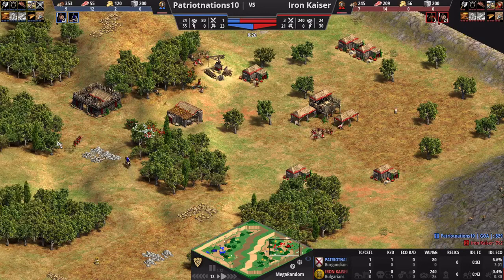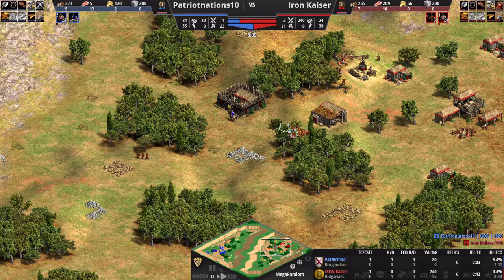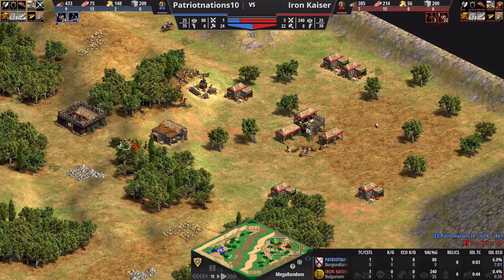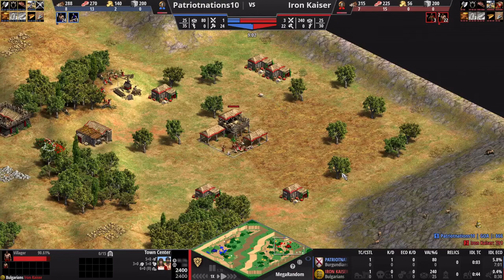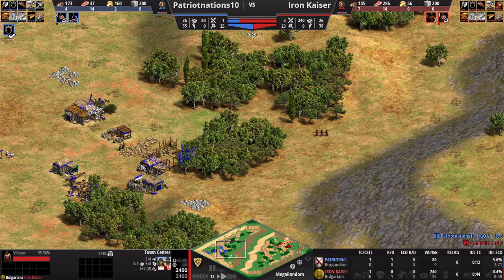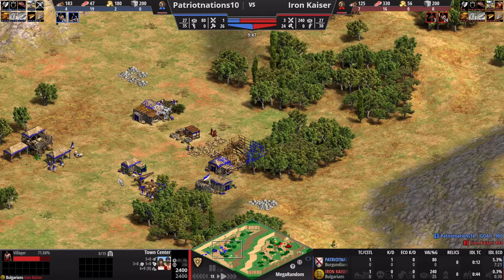I've talked a lot about the Bulgarians — let me take a look at the game state. My opponent Patriot Nations 10 is playing as the Burgundians and is up a villager on me. I have a little bit of idle TC time and didn't play the early game perfectly — this is Mega Random, so part of that is just figuring out the map. Whenever I do an Average Age Plays video, I like to use strategies typical of that civilization, so playing Bulgarians, I've got to try the Drush.